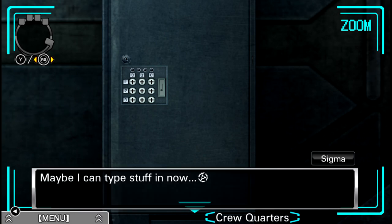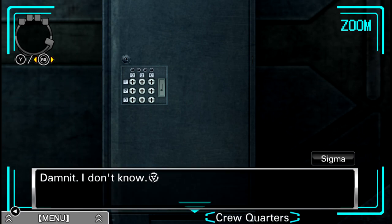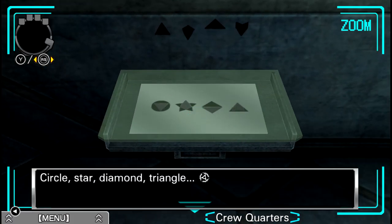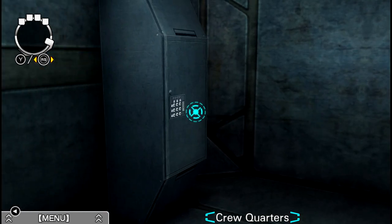We'll probably have to come back here for something else later, but first let's do this over here, which is 1689. Oh yeah, I need to put the key in. Already did that. What the hell was that? What a noise! Maybe I can type stuff in now? So it is 1, 6, 8, 9. No? Wait, what? 1, 6, 8, 9. So we got circle which is 1, star which is 6, diamond which is 8, and triangle which is 9.